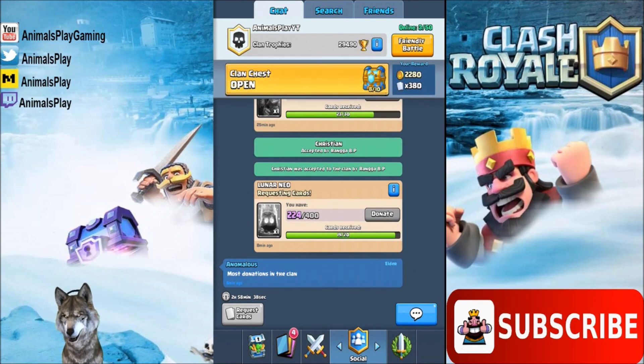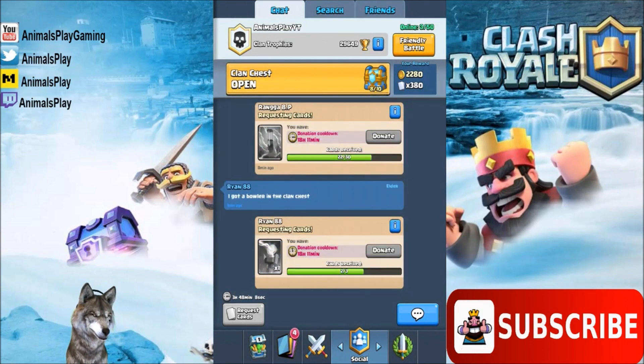When I try to donate too many cards, it gives me a cooldown of over 18 hours, which is insane. That means you can only donate roughly once a day. So if you're down at Arena 1 and you donate cards, be prepared to have a big donation cooldown.